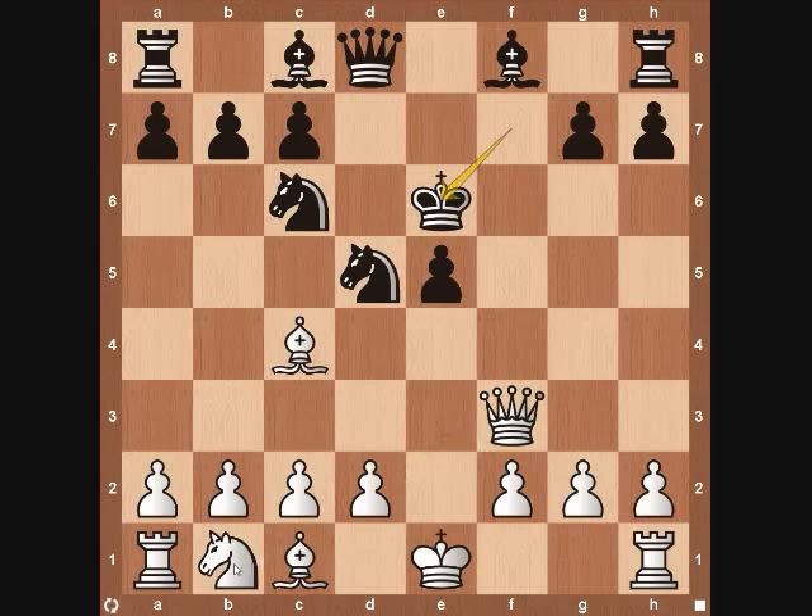White continues with Knight to c3 — all these moves, Queen to f3 and Knight to c3, are going to be the same every game. This is not only a developing move but a strong one, because we're adding more pressure on the Knight on d5. Black can't take this Knight, and he can't even move it, because it's pinned down by our Bishop on c4.